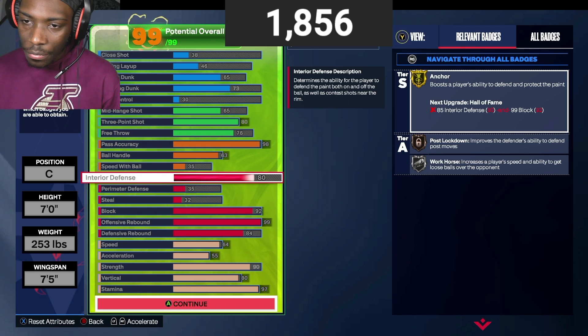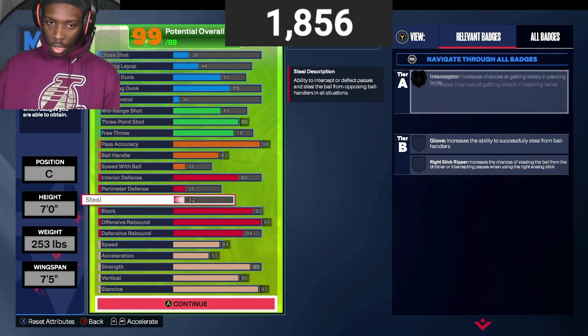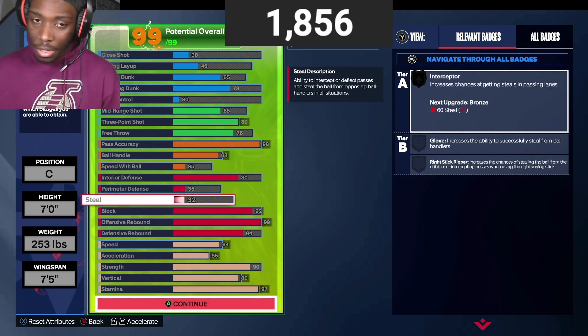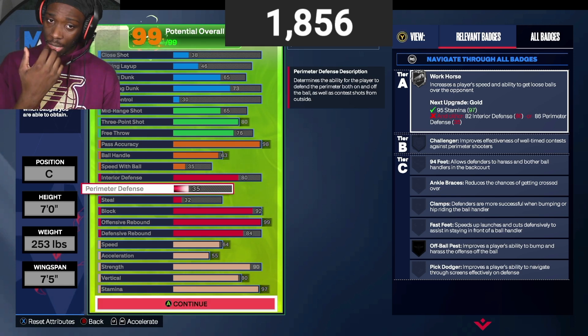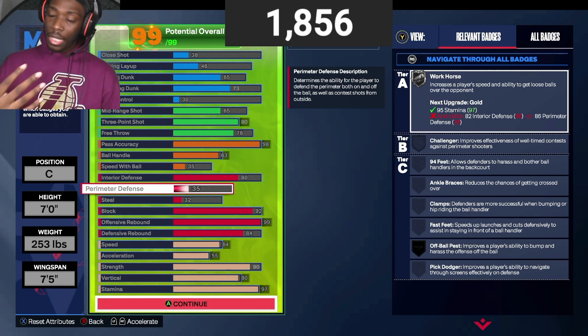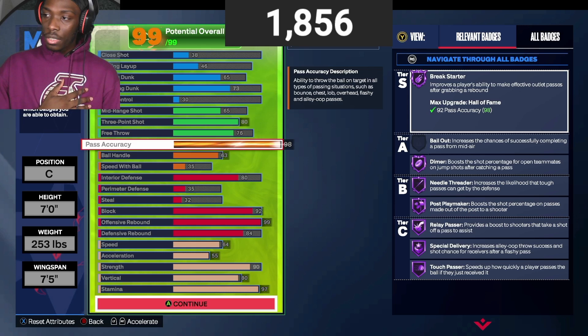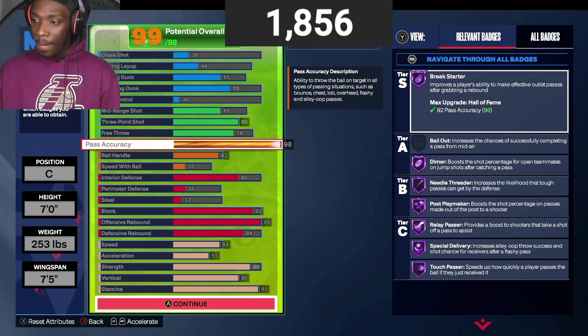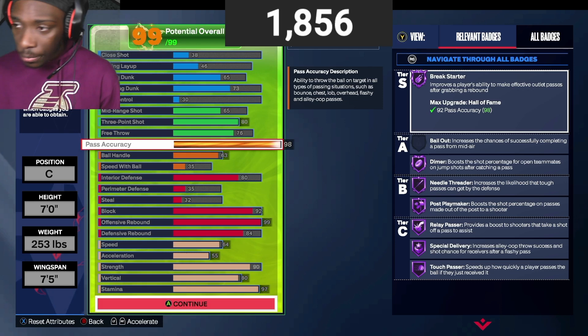For interior defense, I know y'all are gonna complain, but Gold is all you need pretty much. I don't know anybody besides insiders that probably got Hall of Fame Anchor. Now the only thing y'all might complain about on this build is the lack of perimeter defense and steal — I don't go for steals in the rec, so those attributes aren't a necessity to me. But if you want perimeter defense and steal on your build, take something else down. This is my Nikola Jokic build, so obviously I'm going 98 pass accuracy — this is my build and I'm just showing y'all what's possible in 2K24 for rep.